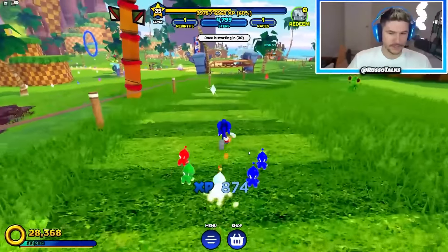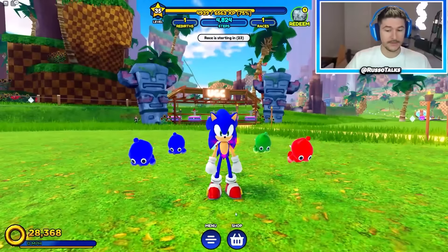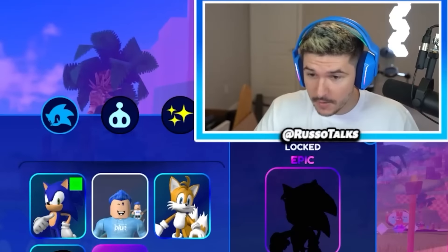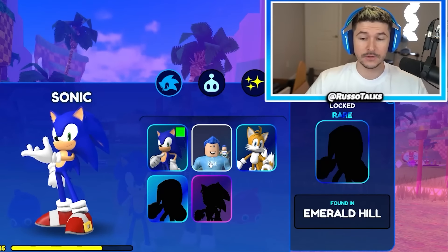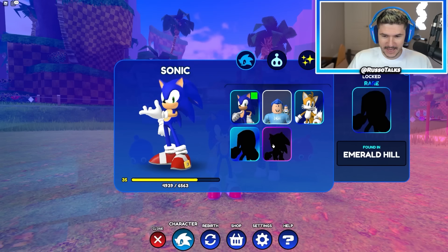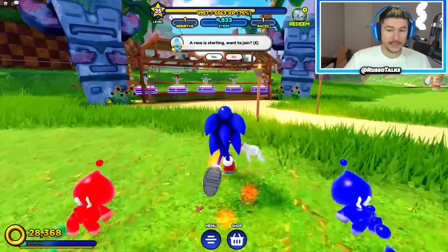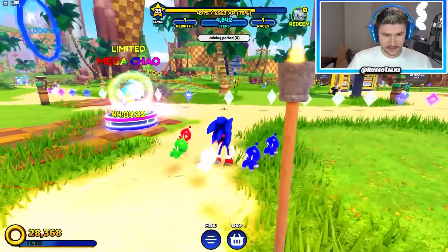In checking out this update, we're going to be getting Knuckles unlocked. You can unlock different characters to play as. They even have Shadow — wait, is that Shadow? No way. So you can apparently unlock Shadow. This is Knuckles, and he's found in Emerald Hill. We currently have Tails and Sonic, and I guess you can get Knuckles now, or Shadow as well. We're going to get Knuckles in Emerald Hill. There's also rebirths, shop items, collectibles, and apparently UGC, which is kind of nice. But first we're going to get some of these new pets.